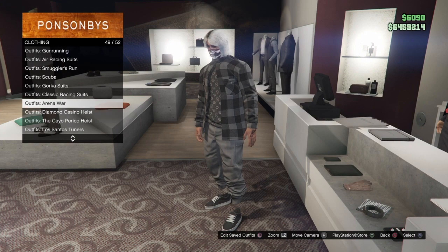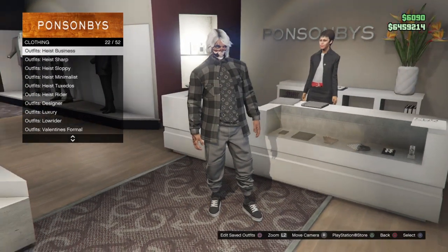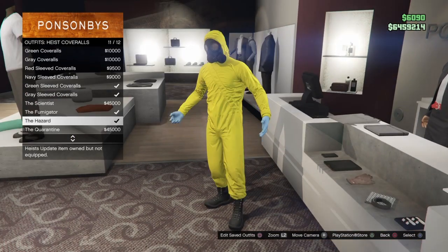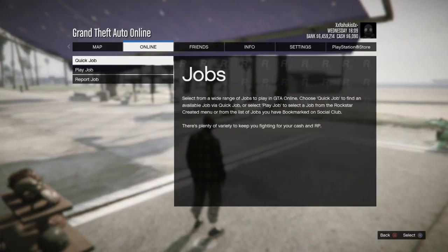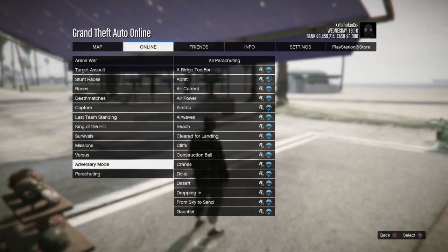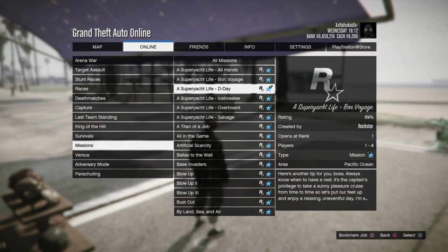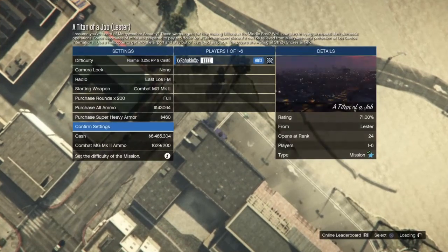From here you just want to go back to the heist cover overalls and select either one and put the mask on. And it will be in the Titan of a Job. So now you just want to go start up the Titan of a Job. Go to Rockstar Created missions - this is for the people that don't know how to start up a Titan of a Job. Confirm because you don't need anybody for this. Once you're loading you can easily just start it all the way up.